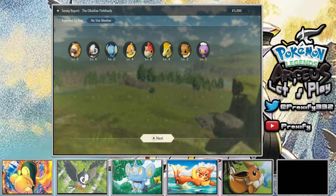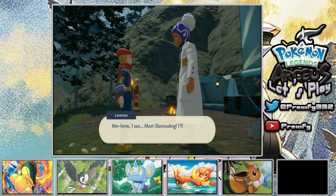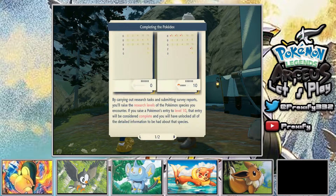It seems like a good time to explain survey reports and the rewards they offer. When you submit a survey report you'll see money based on the number of Pokemon caught, and you'll see more money if you fulfill certain conditions, like catching a species for the first time. By carrying out research tasks across many survey reports, you'll raise the research level of Pokemon species you've encountered. If you raise a Pokemon entry to level 10, that entry will be considered complete.